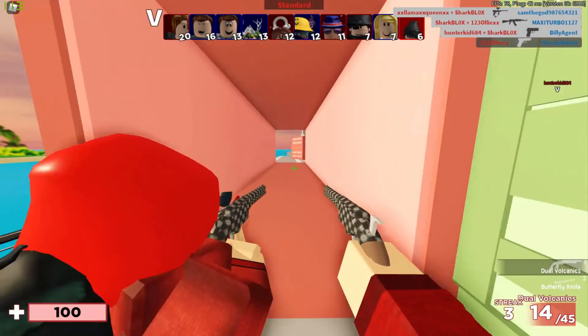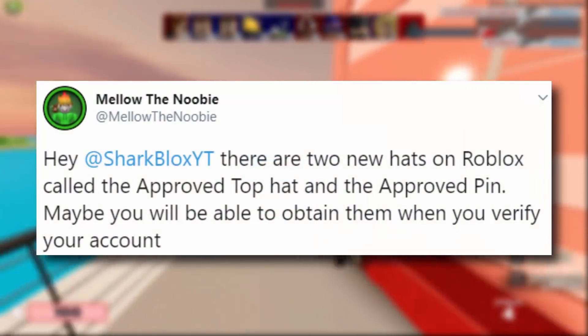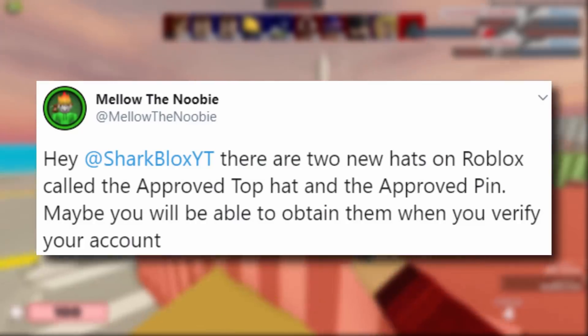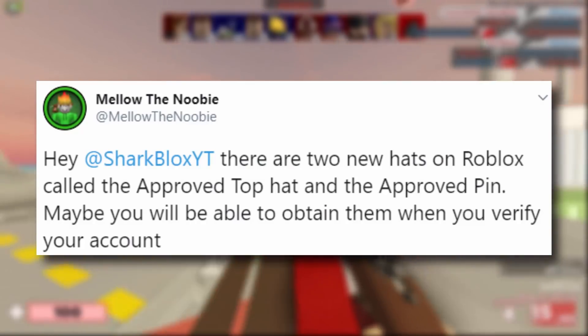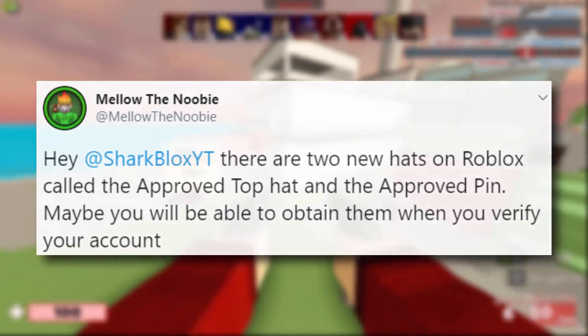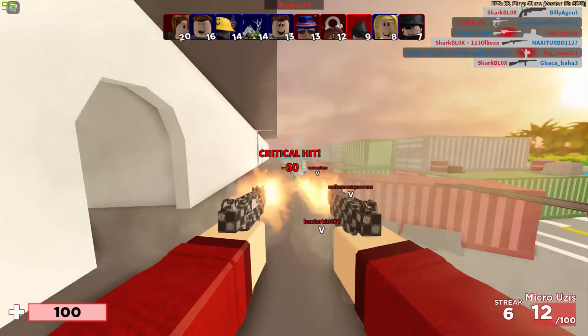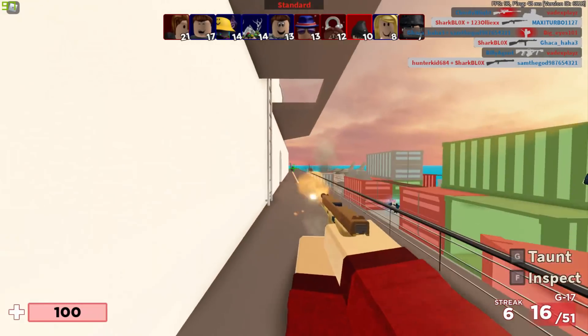I actually got a tweet here from Mellow the Newbie: 'Hey SharkBlox, there are two new hats on Roblox called the Approved Top Hat and the Approved Pin — maybe you'll be able to obtain them when you verify your account.' I just want to say this has got nothing to do with verifying your account — even though that was a good guess, it's not actually what they're going to be used for.